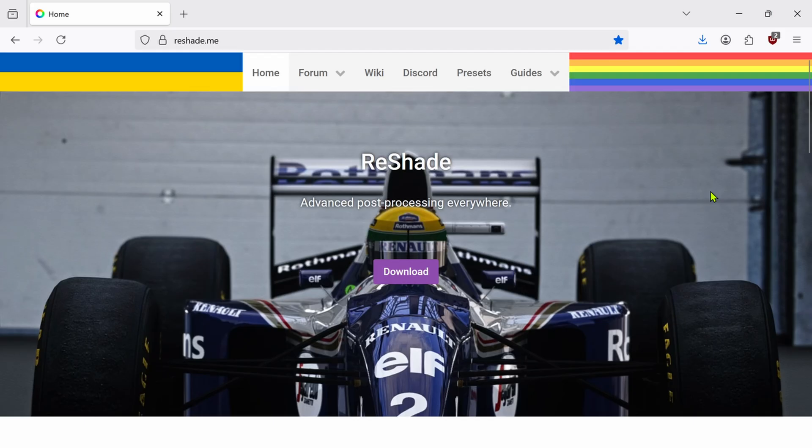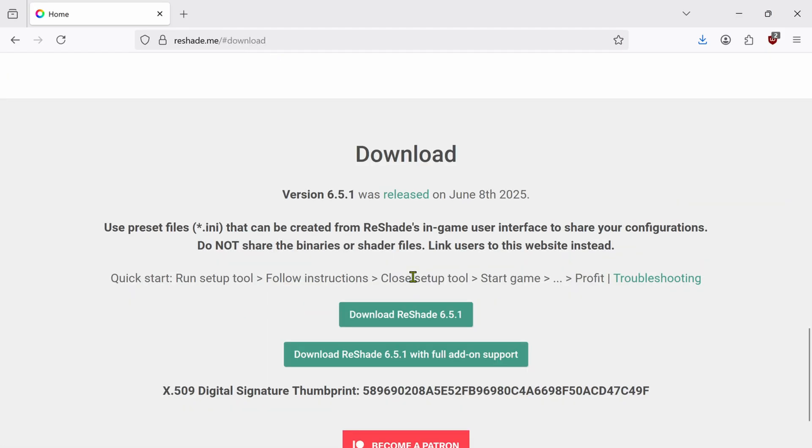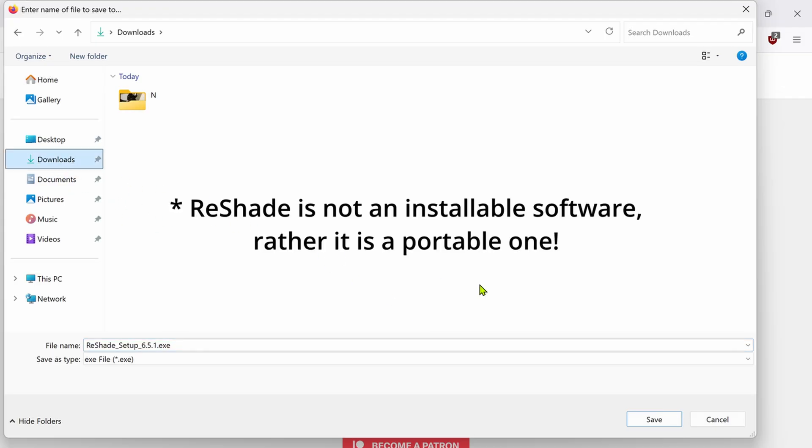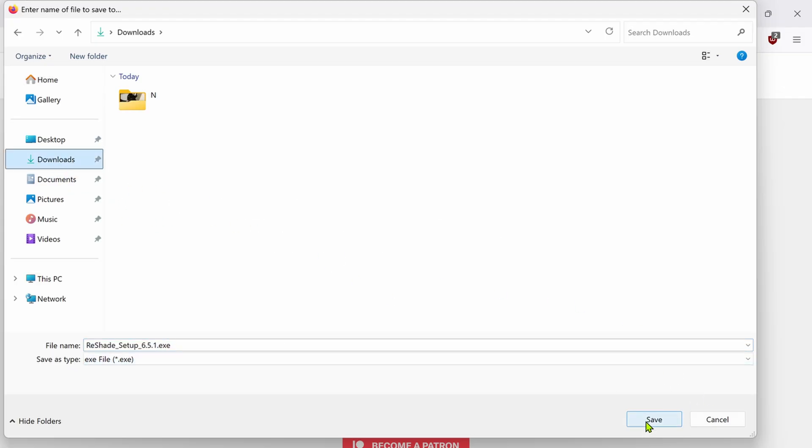First of all, you need an open source software called Reshade. Visit the official website and get the normal version by clicking there. You can also choose the with-addon version, but I would not recommend that if you're going to use Reshade for the very first time. So we are going with the normal version. After getting the Reshade software, make sure to keep the file saved in a different location, just for the ease of use.